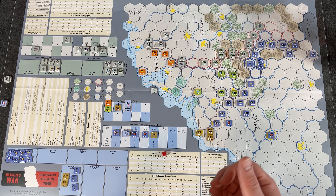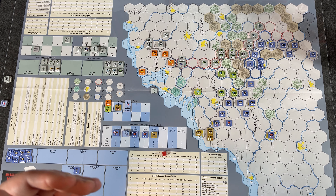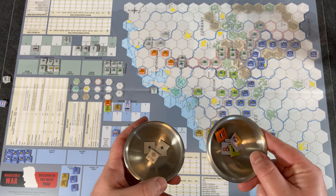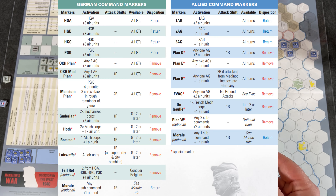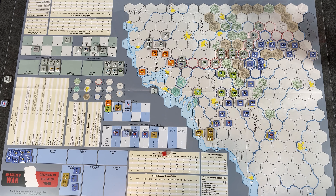The next phase is the command marker phase — you are assembling the command markers into your cup at the beginning of the turn. The game tells you each turn which markers to include. Some special ones, when used, are removed from the game — used one turn and that's it. Otherwise you have standard markers for activating your army groups, which return to the cup each turn.